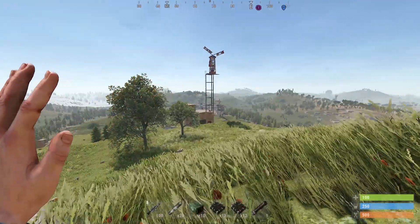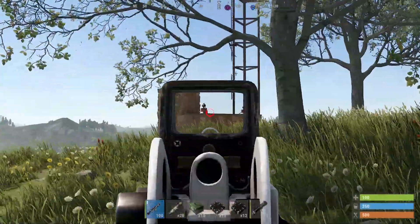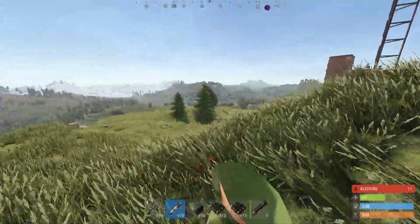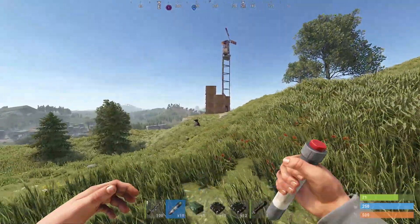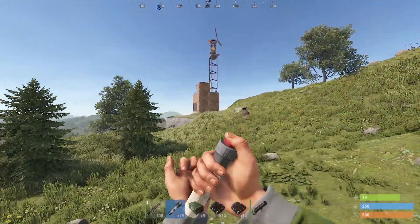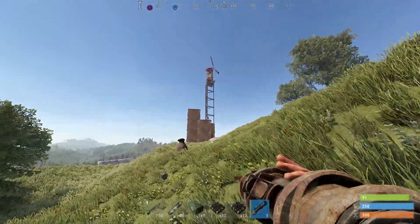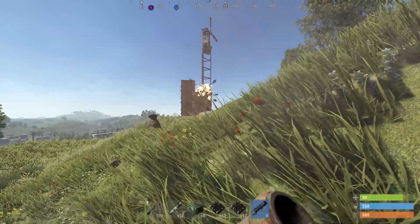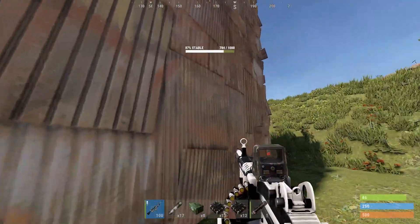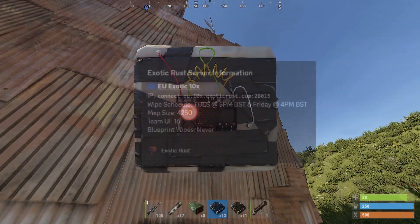Welcome guys, new video. We're starting off with this base - it's got three turrets on top. Maybe we can reach them somehow so they don't hit us, but it looks kind of impossible. We have to take our one turret and go for the front one. Turrets down - we're just gonna drill inside here. Playing on EU Exotic Tenix.